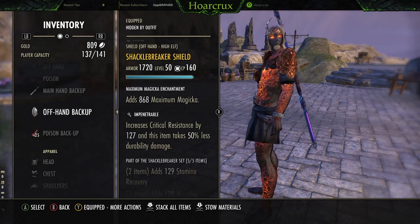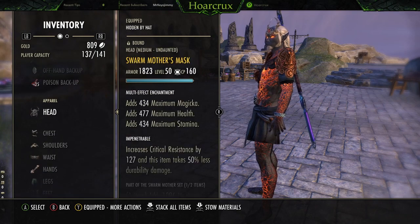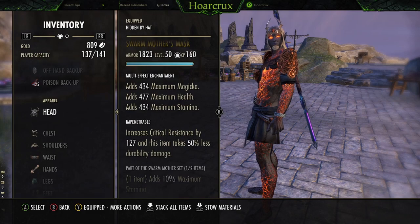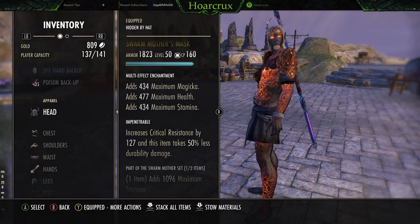Impenetrable, just so you guys know — the way it's been nerfed, it only gives you about 2% crit mitigation per piece. That's not a lot, but it is something. There are worse traits. Next up, running Swarm Mothers — you can run Dommie House as well. This is just a dual stat one-piece giving you max stamina and maximum magicka. Running tri-glyphs on all the big pieces, just so we have a higher health pool to play around with.